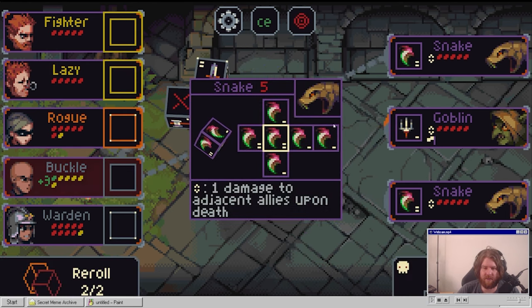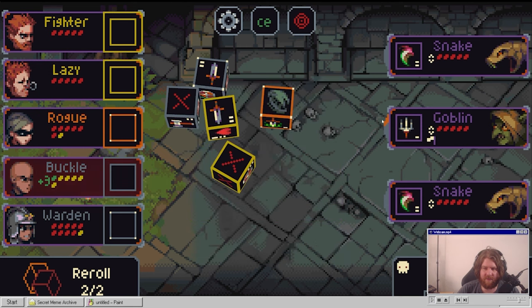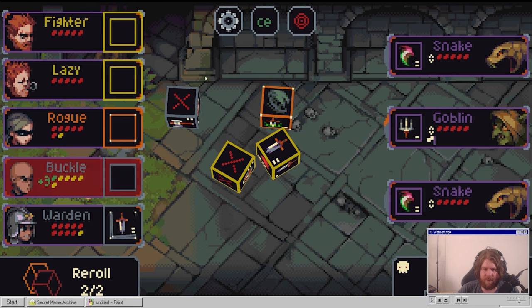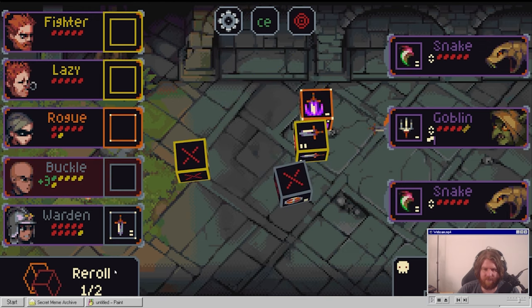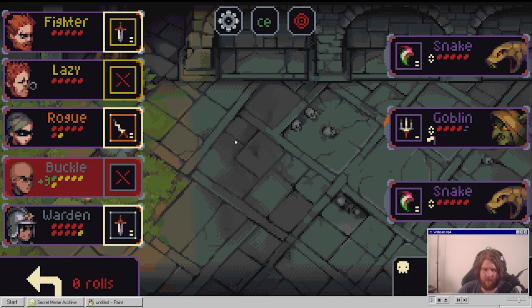What do we got here? Poison. Also inflicts two unblockable damage at the end of each turn - oh that sucks. This guy's getting destroyed. Yeah, let's just go with... This guy is dead. I didn't think about this. One, two, three, four, five damage. We have six damage so we can stop.